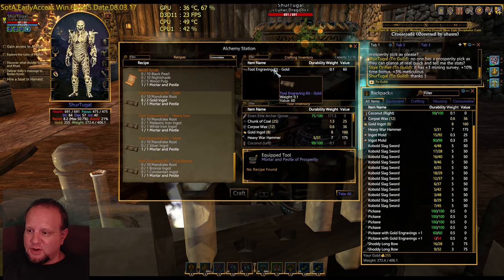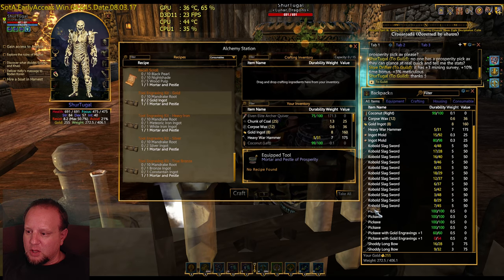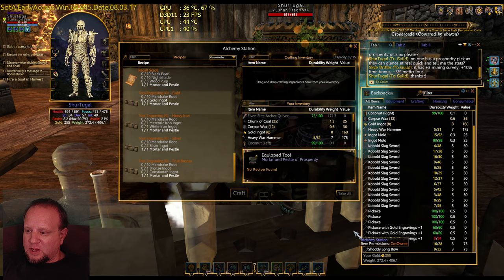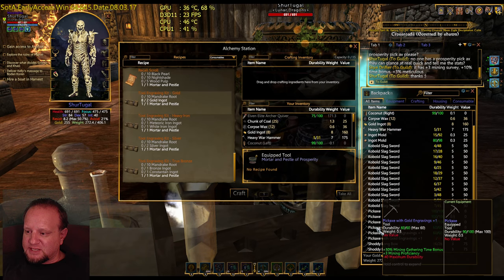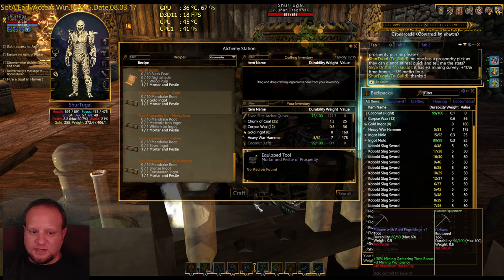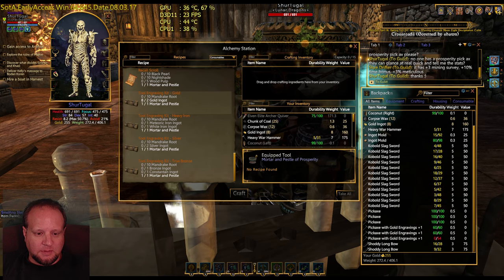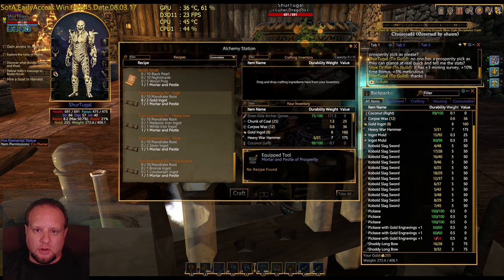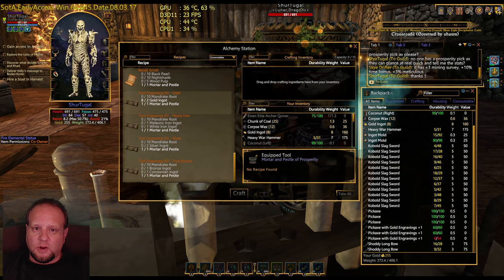We have a pickaxe there, so let's go ahead and engrave that. You just drag it and drop it like a repair kit over it. It says would you like to use the engraving kit to engrave this tool pickaxe, and we say yes. And voila, there we go. The stats it's going to give us is a plus 30% mining gathering time bonus. The prosperity pick gives a 10% time bonus, so already we're at 20% more than the prosperity pickaxe.